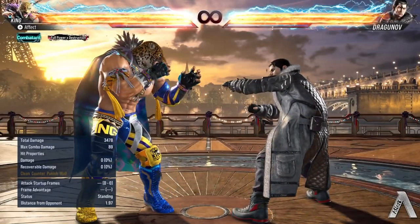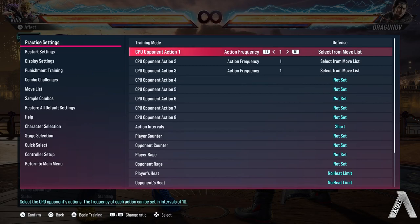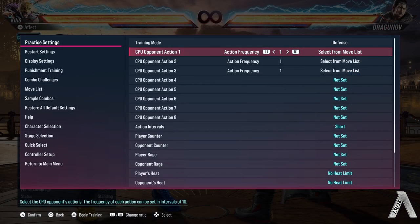I already have the throw options set here. To set them: go to practice settings, set the training mode to defense. You can record whatever options you want to practice for whatever situation. Under the move list, under throws, it has every throw option possible and you can set those from there.